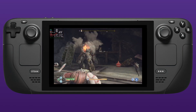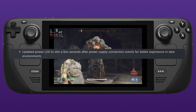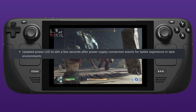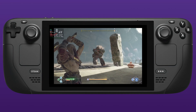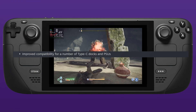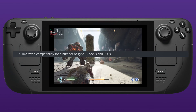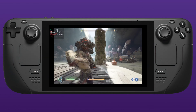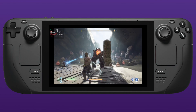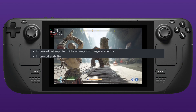They've updated the power LED to dim a few seconds after power supply connection, so it's better in dark environments — you no longer have a glowing bright LED during nighttime charging. They've also improved compatibility for a number of Type-C docks and power supplies, so hopefully if you're using a USB-C dock for a mouse, keyboard, or display, the charging experience will now be improved.